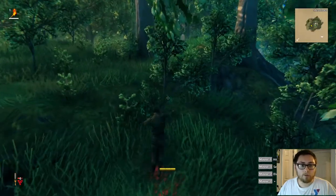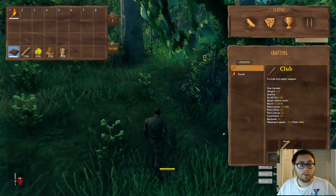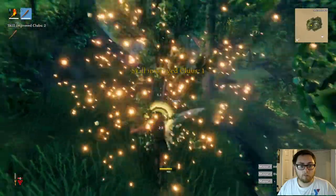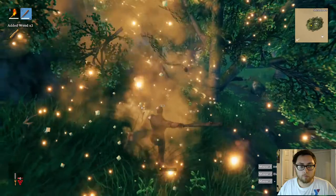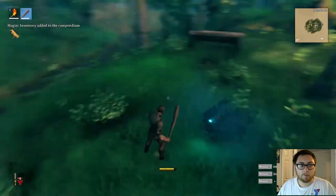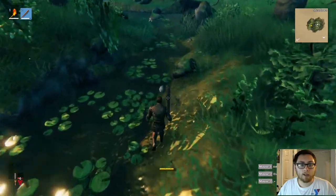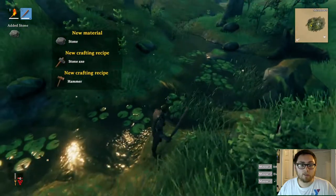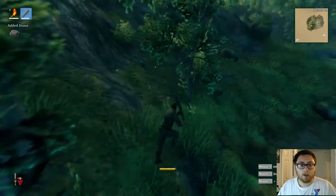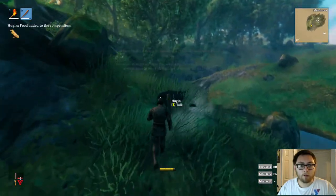From boars you get leather scraps, boar trophies, and raw meat, which is very beneficial to you because you can cook the raw meat. Your overall health goes up, but only for a limited time. I usually keep three food items on me and use them as I need them. You'll find branches and stones as you progress. Around water areas you'll find flint, which is essential for building up your items — you'll definitely need stone.